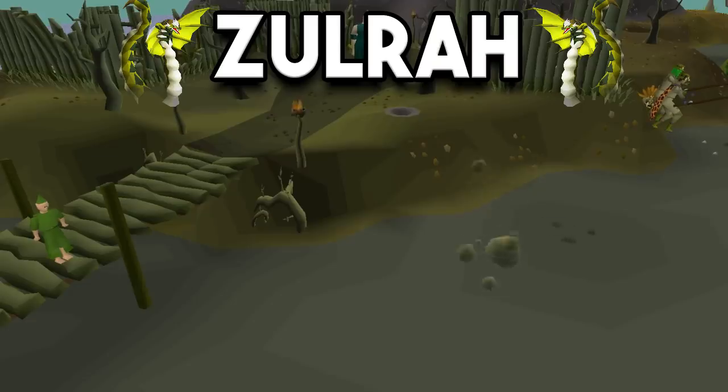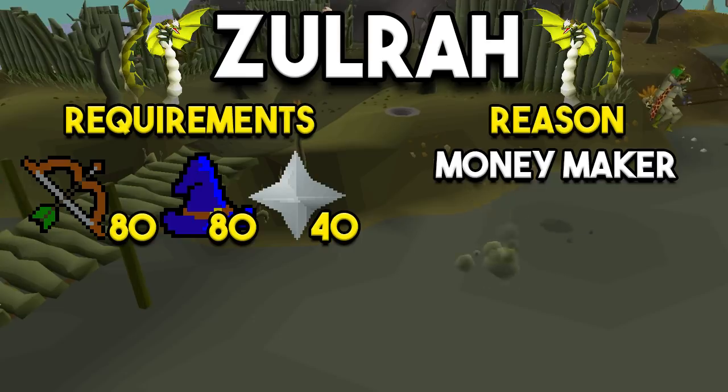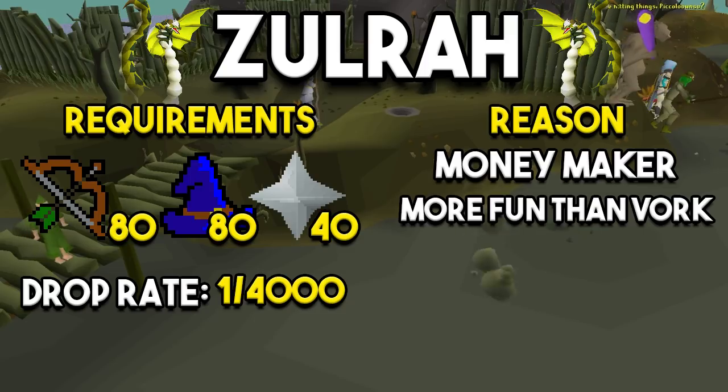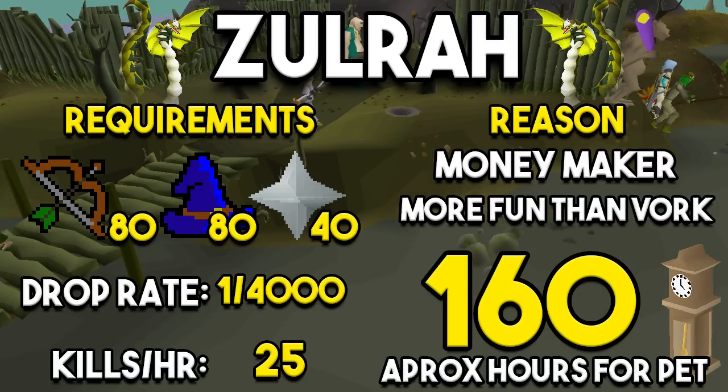Then there's Zulrah. This is honestly like a worse Vorkath in some respects, but the requirements are 80 range, 80 mage, and 40 prayer. Like Vorkath and Venenatis it's a great money maker, but I also believe it's more fun than Vorkath — it's a much more engaging boss fight. It is harder to learn though, so if you like Zulrah, enjoy the rotations and the style of the boss, I think it's more fun to kill than the others. The drop rate is 1 in 4,000 and kills per hour is about 25, so around 160 hours for the pet — a good step up, but I love Zulrah so I'd recommend giving it a whirl.